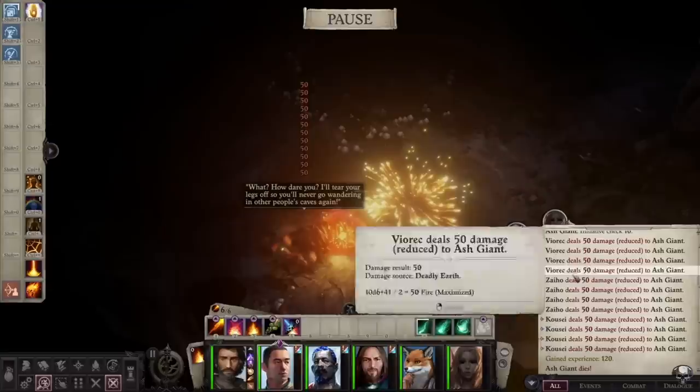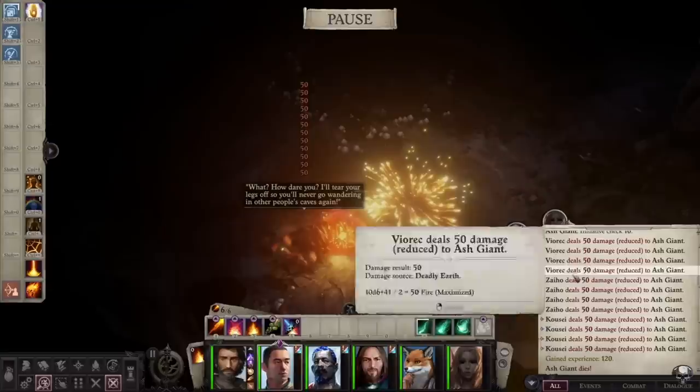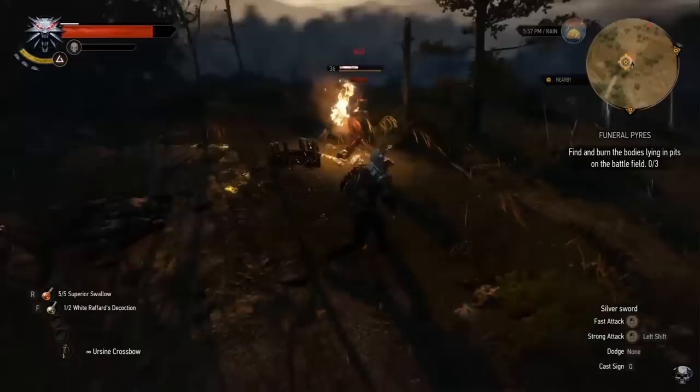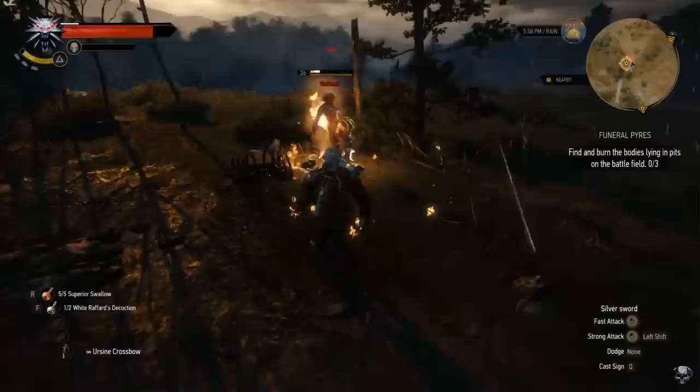If you're unaware, Kineticists already do insane amounts of damage, which combined with Deadly Earth makes it an incredibly strong combo that will absolutely annihilate most enemies while requiring you to do very little, because Kineticist damage is primarily based off their level — so you don't even need to equip the mercenaries you make. Now next up on the list we have the Witcher 3 and the Igni sign.